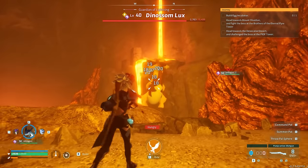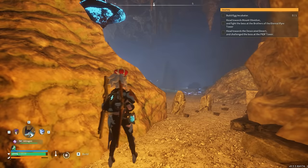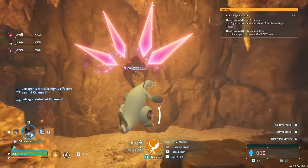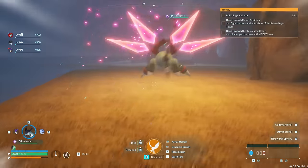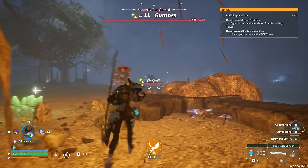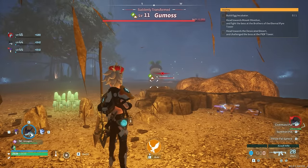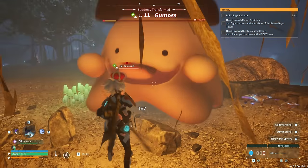For glitch number two, we're going to freeze a boss in a cave or dungeon. Locate a cave or dungeon and enter inside — you'll need a flying type pal. Locate the left or right side of the dungeon, open the wheel menu, and pet the pal to break through the barriers. Travel over to the boss, which is in a large open area. Remain on the wall, trigger the boss, and use your spear or weapon of choice to take it out. You also have the option to capture the boss with the spear.